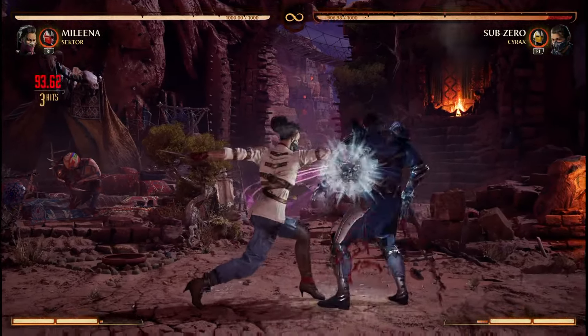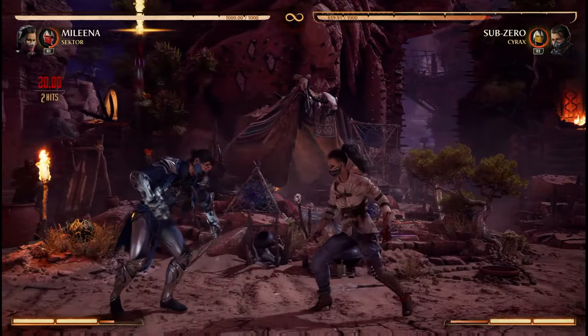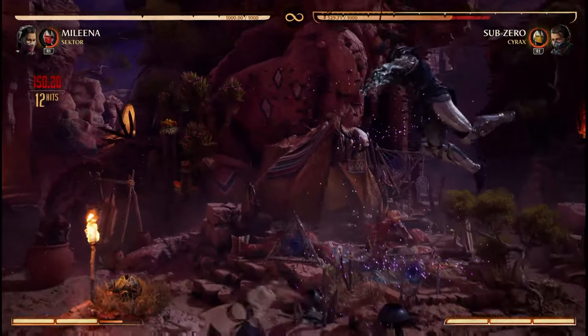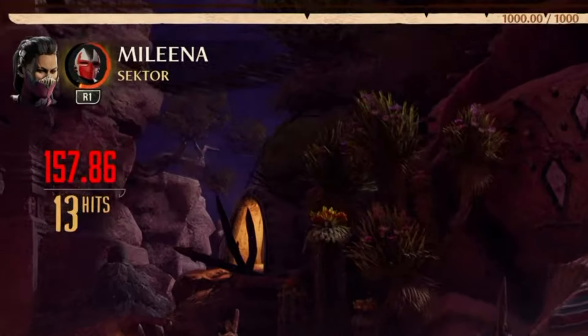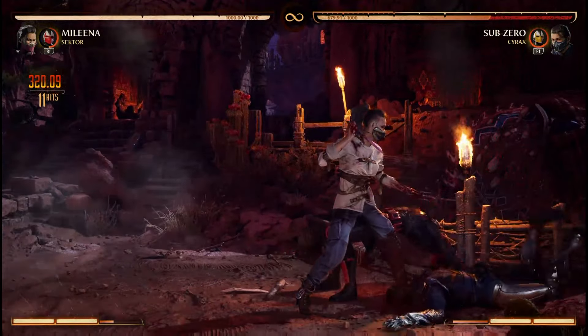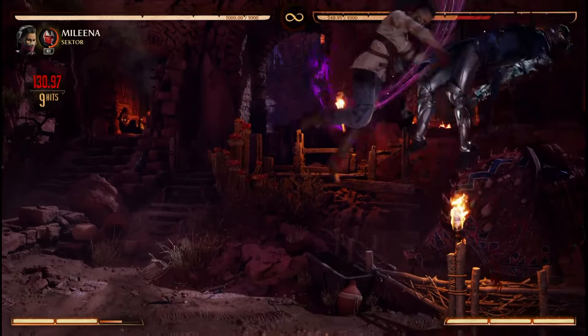Incorporating throw as an additional layer to this mix-up requires the far version of the missile, which means you're a little bit more committed. Sector is still unavailable so Mileena shoves the opponent, who can't recover before the missile connects, allowing for a combo extension — a heavily scaled combo, but a combo nonetheless. When the opponent is cornered they obviously can't move any further backwards, so you can use the same missile for all three mix-up options.